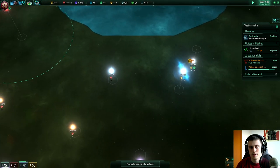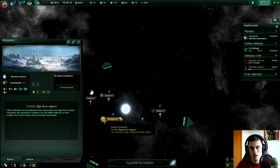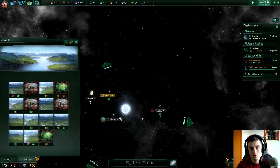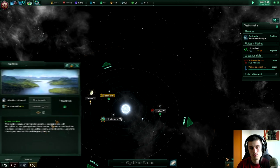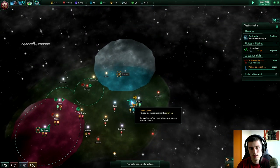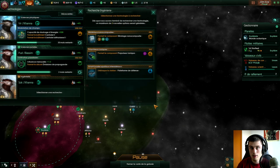J'ai un petit peu exploré le système où il y avait des planètes potentiellement habitables. Dedans il y a une planète qui abrite une civilisation à l'âge de la vapeur — on peut pas s'y installer, elle était à 20%. Mais surtout il y a une petite planète dans ce système qui a une habitabilité de 60%, avec seulement 15 tuiles. Je pense que ça pourrait être bien de s'y installer parce que si on s'y installe, on revendique les systèmes autour. On a les réseaux miniers 2, c'est cool.